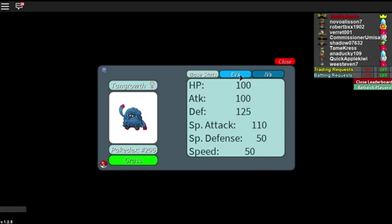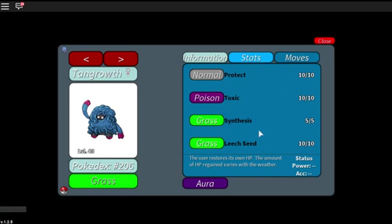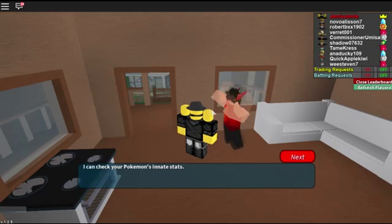Tangrowth is pretty much like Blissey but the complete opposite — a little bit better for tanking physical defense. Mine is very slow, very poor in special defense compared to defense. Mine is a troll tank, so I EV trained in HP and defense. The moves I have are Protect, Toxic, Synthesis, and Leech Seed. You Toxic the opponent, Leech Seed them, getting HP back from Leech Seed while they take poison damage. I Protect when I think they're going to hit me with a big attack, then Synthesize to get more HP.